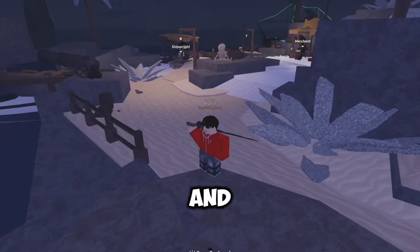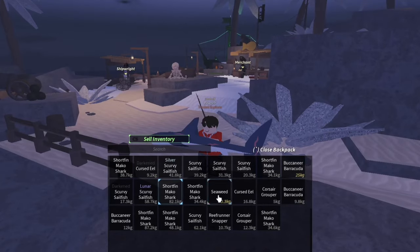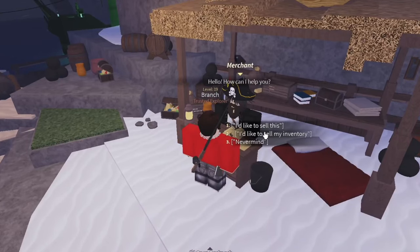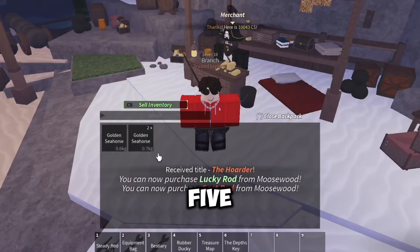All right, we are back and it seems like we have caught a lot of fish — and pretty good ones too. Now let's go sell these to see how much we'll get. We now have 12,500 coins and we hit level 19, so in total we gained five levels.